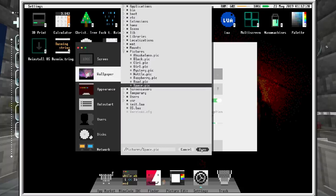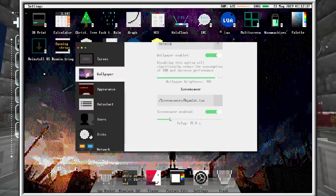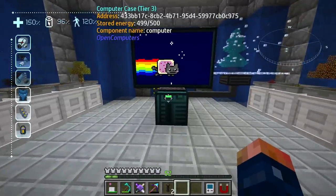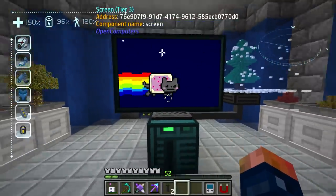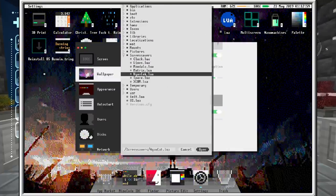There are also some custom screensavers — like Nyan Cat for example. We can set the delay all the way down and get the Nyan Cat. These screensavers can actually run as full loops, so if you just want a big screen of Nyan Cat running, that's a perfectly good way to do it. There's also the Matrix lines and clocks screensavers.